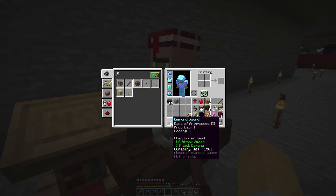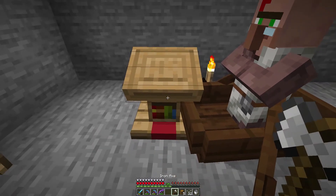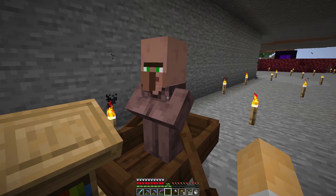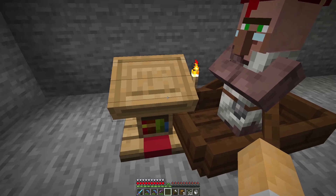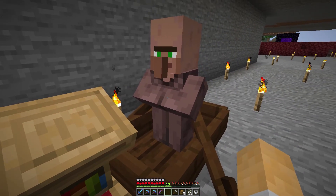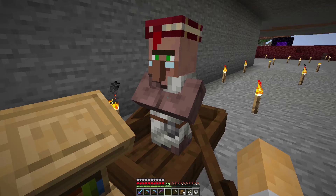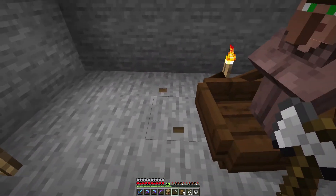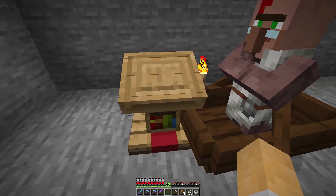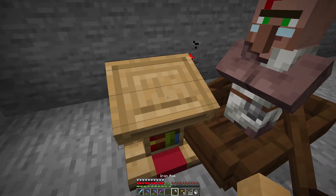That's all the mending I have so far, so I'd like to get a bit more. He's got nothing. For certain times during the day you can just keep on doing this - you just keep going until you find a trade that you're interested in. Sweeping edge would be good for the spider farm but I'm really wanting to get a mending book initially. You can only do this certain times of the day - when it hits mid-afternoon he stops letting you pick his profession.